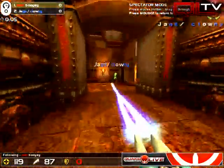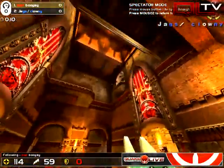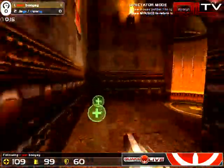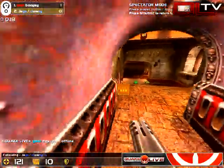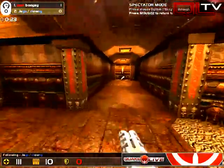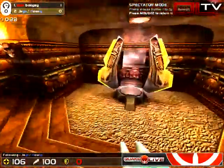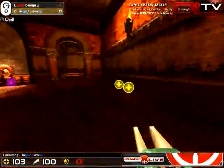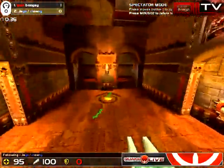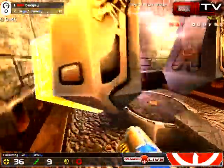Bouye's gonna get the Mega start. Clowney getting a rail — and yes, he does hit it. Bouye lining up the LG. Telegraphed, a little bit. Bouye gets first blood. Let's go see how Clowney recovers. Sort of strafe jumping — it's messy, but it's a little bit better than his counterpart. Bouye is raining in rockets, dropping it on Clowney. Clowney only has 36 health.